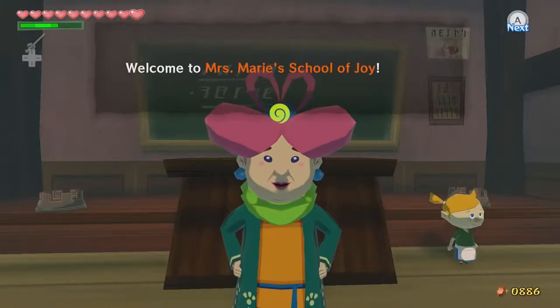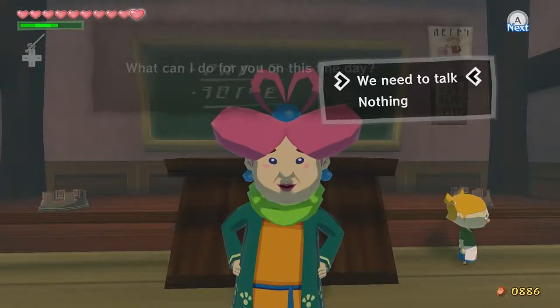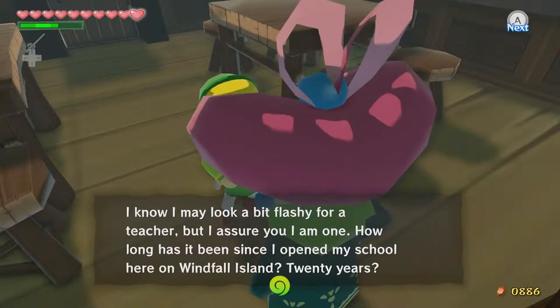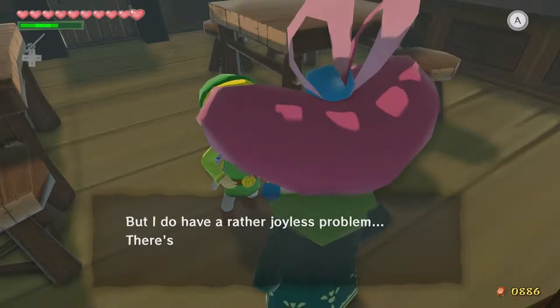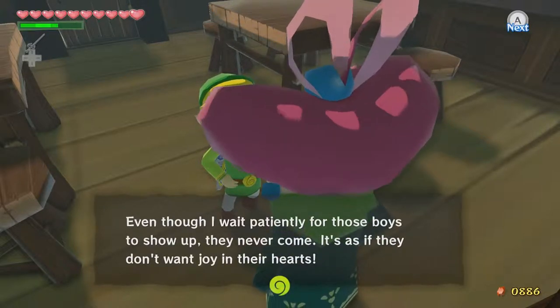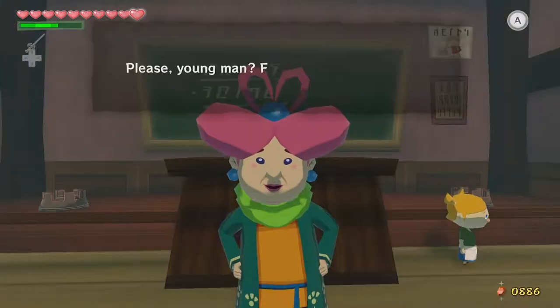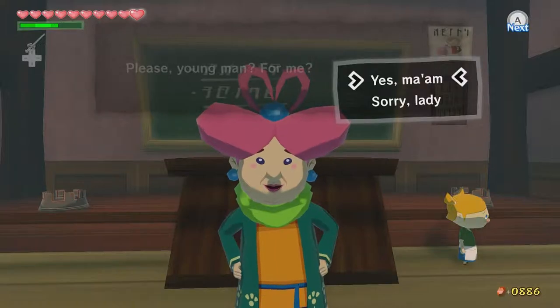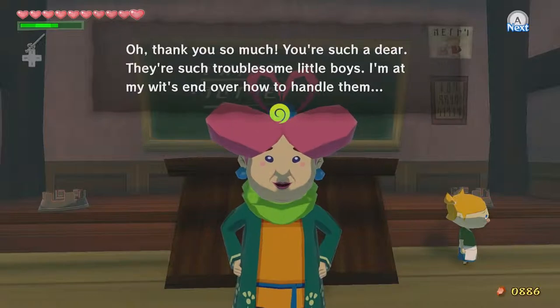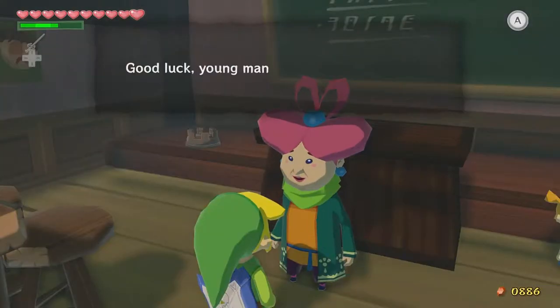Welcome to Mrs. Marie's School of Joy. I don't think I've seen your face around here before, my young scholar. Are you a new pupil? What can I do for you on this fine day? Now I may look a bit flashy for a teacher, but I assure you I am one. How long has it been since I opened my school here on Windfall? Twenty years. Ever since then, I've been teaching the children of this island about true joy. But I do have a rather joyless problem. There's this delinquent group of four young boys who never listen to a word I say. Could you please catch their leader Ivan and talk some sense into him for me? Honestly, look at her eyes — the whites of her eyes and the blue should be reversed, shouldn't they? It looks really creepy.